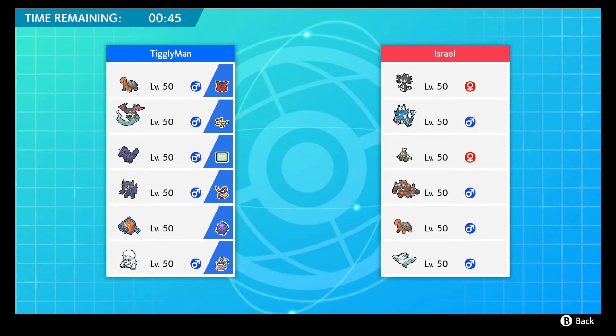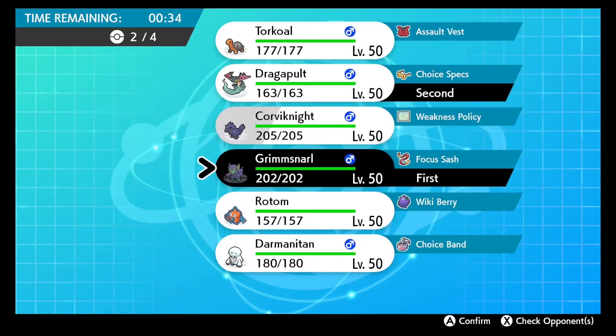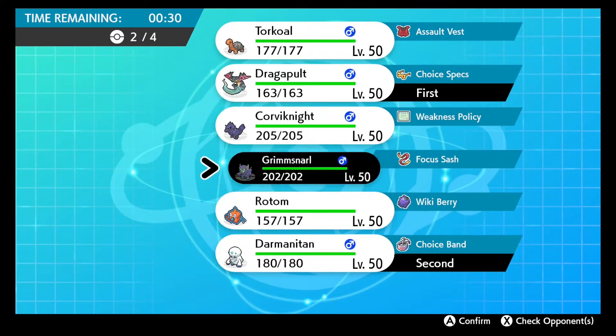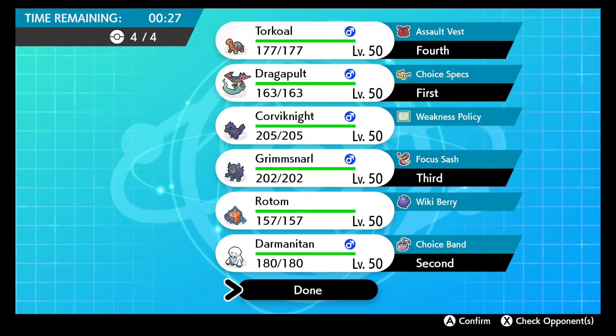The Grimsnarl/Dragapult lead - I'm not the most experienced doubles player, but I just feel like under most scenarios this lead is so safe. Your Dragapult is always guaranteed to go first, and if they don't use a Choice Scarfer you are going to go first. I'm pretty sure the only things that outspeed Dragapult are Ninjask and Accelgor, and I don't think they carry anything to OHKO him, nor will you ever really see them in VGC.